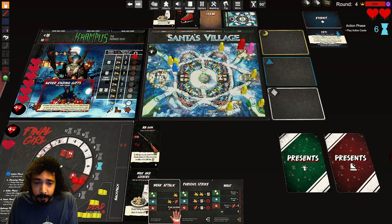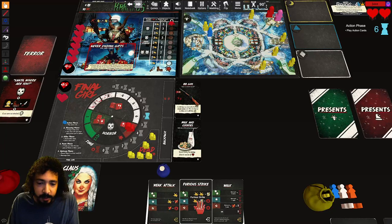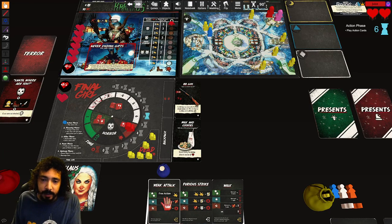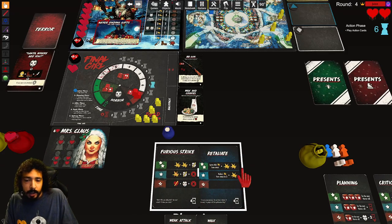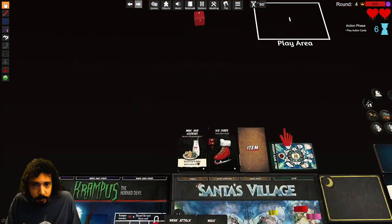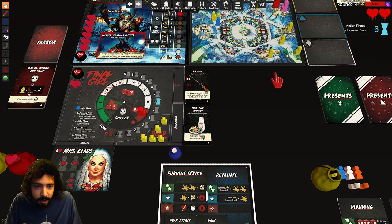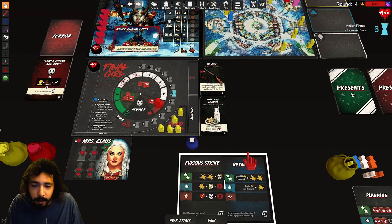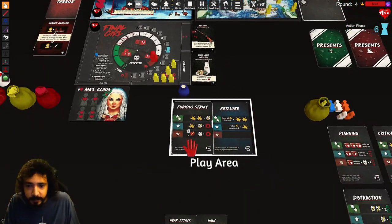Back at action — I could do a furious strike followed by a weak attack, but I have to walk first. That might be risky. I'm gonna try it — let's just yolo. Furious strike — oh no, I only had one die, I should not have yolo'd. There's no way I can change that — I didn't think ahead. I lose a health, this goes up, this goes up, you recover a health, discard one of these, and we end the phase.